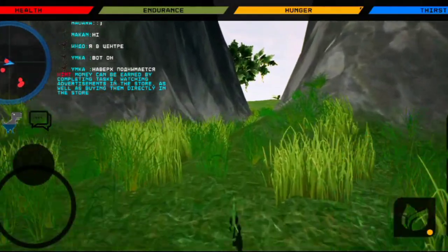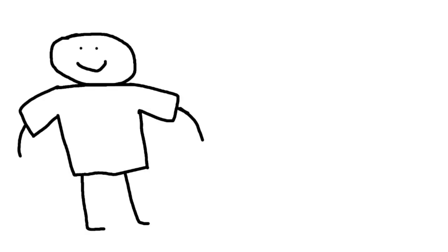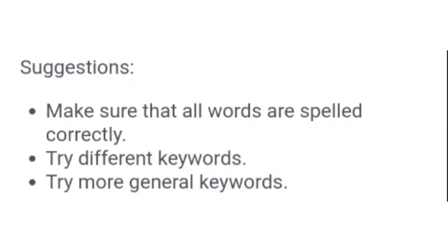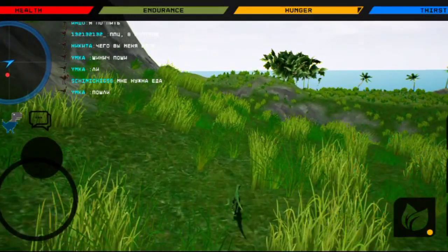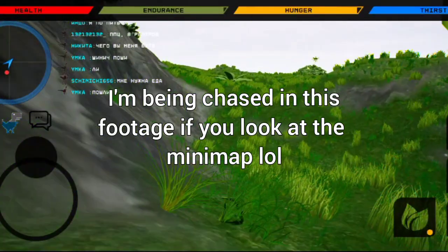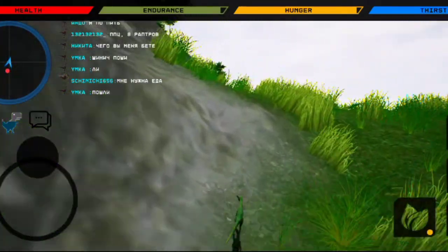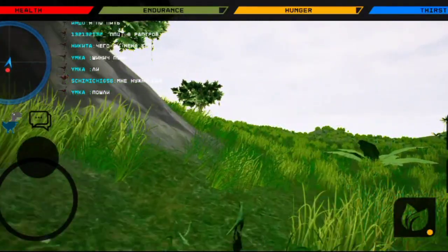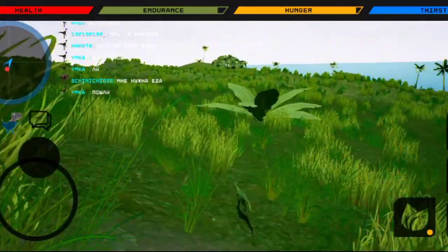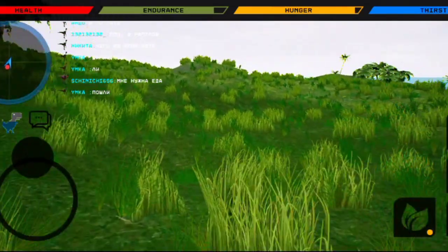And this happens. The first thing I want the dev to do is give us an actual tutorial, aside from running. I don't even know what this button does. They could also add crouching so we can hide and learn the mechanics of the game, and not constantly be chased by an Allosaurus. I just want to explore the map and learn the mechanics of the game — why does it have to be so hard to do such a basic task?